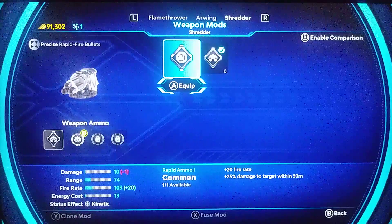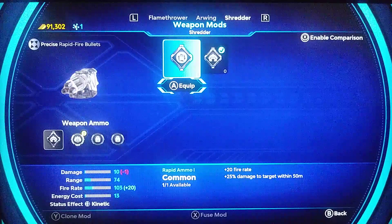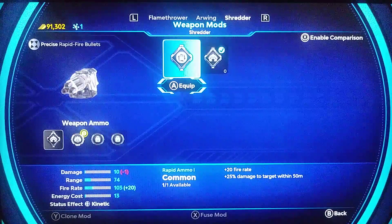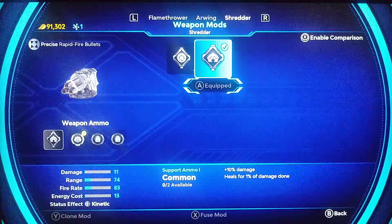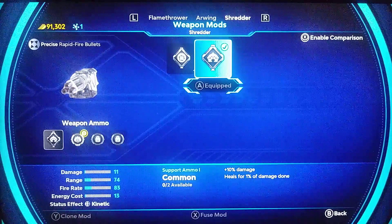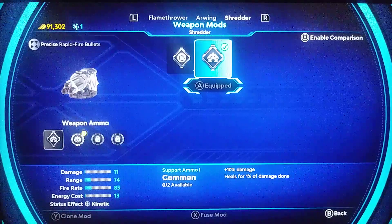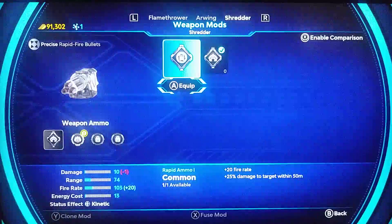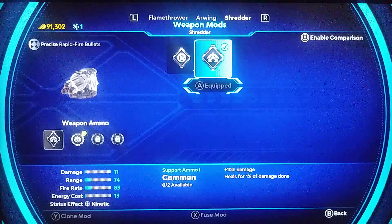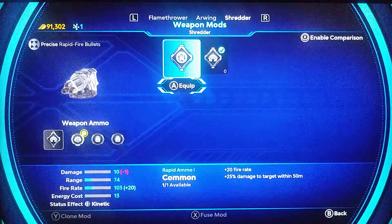The first one is rate of fire — plus 20 rate of fire, plus 25 damage to targets within 50 meters. That's rapid ammo. Support ammo gives plus 10 damage and heals for 1% of damage done. The plus 20 rate of fire sounds attractive.